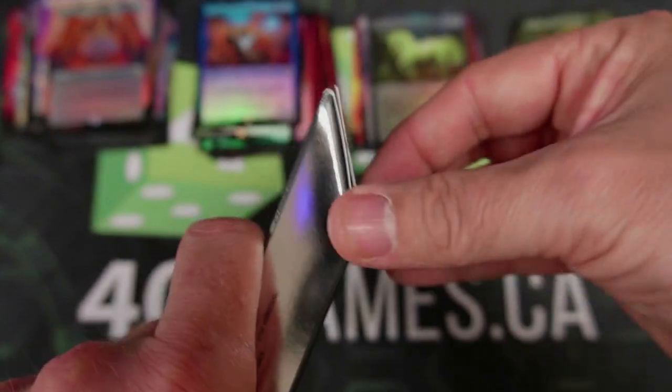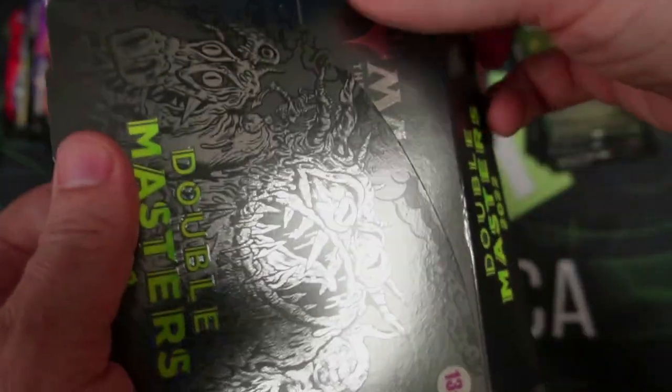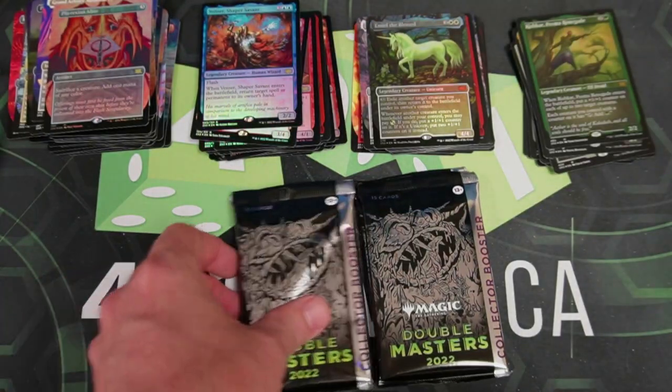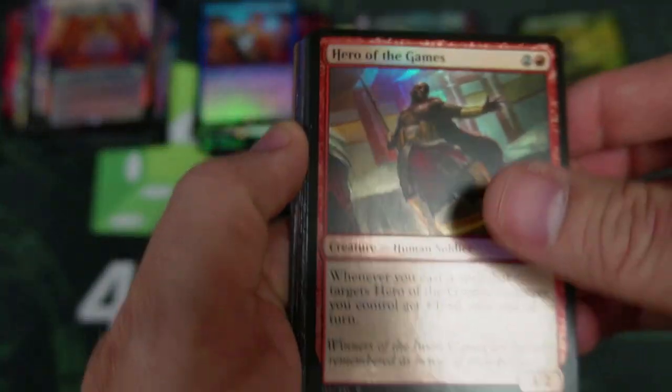We are down to our last two boxes and we have still not pulled a seal. I'm feeling diminished. We got a few of the Force of Negations, we got a Dockside Extortionist, we got a few things going here — we got a Mana Vault as well. But we don't have our beautiful one-of-a-kind seal in our hand, just to say I opened one.